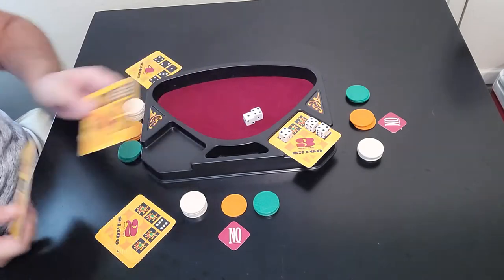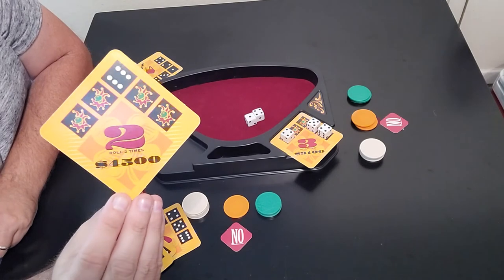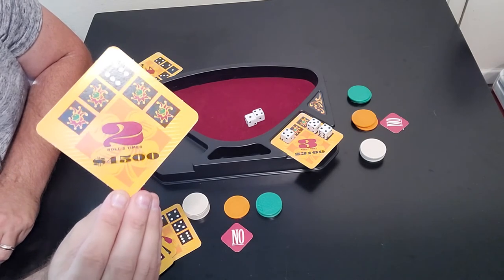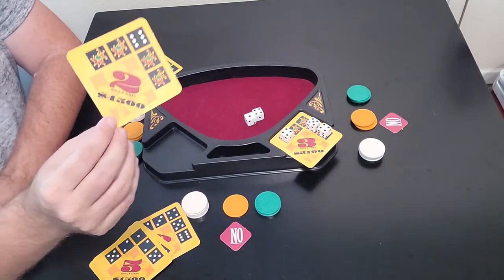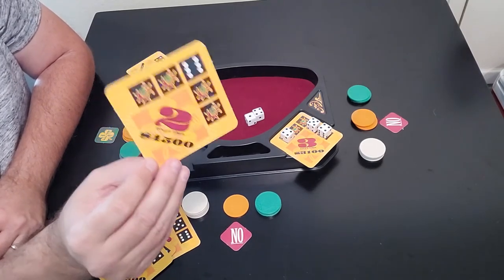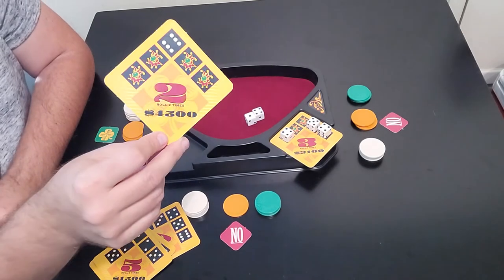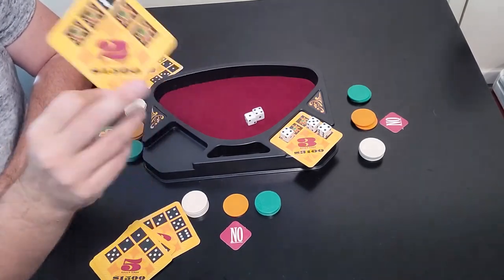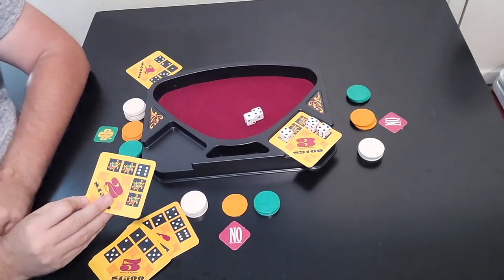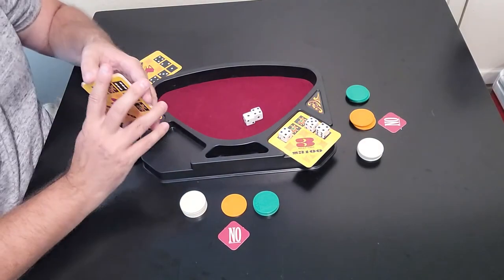The cards do get a little tougher. One card I'm showing here pays out 4,500 but only gives you two rolls. This can go back and forth a long time, so you might want to make a house rule. Norm from the Board Game Museum - I love his channel, he has this game too - suggested that if nobody completes the card within three attempts, the card is thrown out and you move on to the next one. I think that's a great idea, because otherwise this can go on and on. It's up to you how you want to handle that.